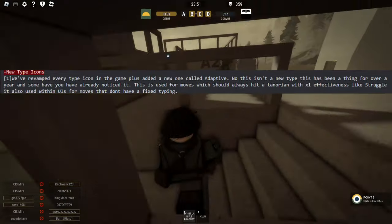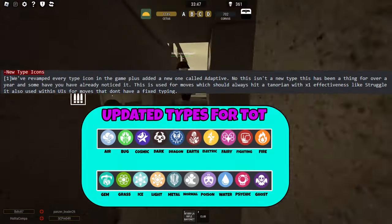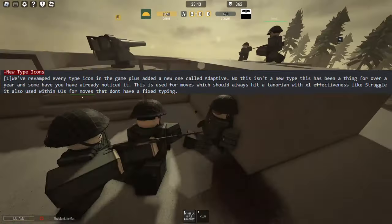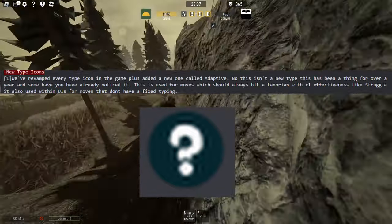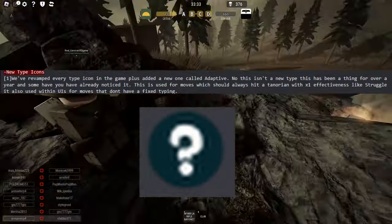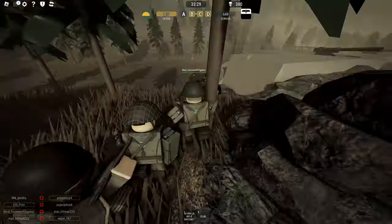Now, onto the new type icons — they have revamped every type icon in the game, which you might have seen in my previous video, and added a new type called Adaptive. This type is kind of just to fill in the gaps with things like Struggle, and it's supposed to hit all other types in the game for neutral, just for those special moves.